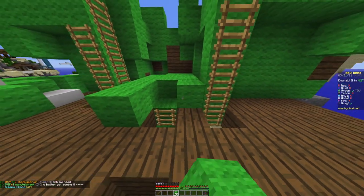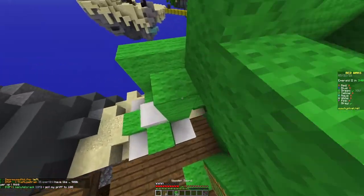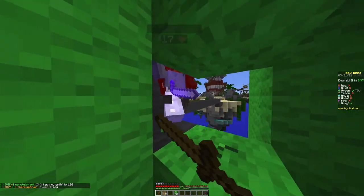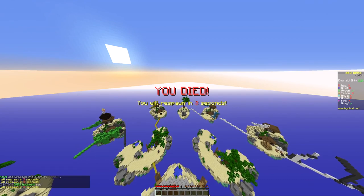Now I'm just going to add a fake bed defense to see if they go for it. I'm surprised Grey came to us last, but now we're going to have to try to kill him. And what did I expect? We died.